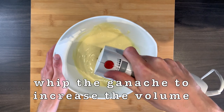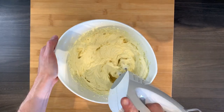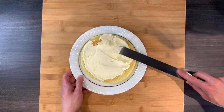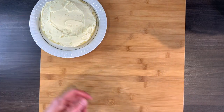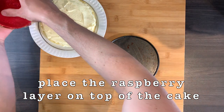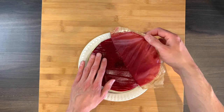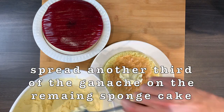On the next day, whip the cooled ganache to increase its volume. Cover one sponge cake with one-third of the chocolate cream. Carefully remove the raspberry layer from the baking dish and place it on top. Spreading the chocolate cream on top of the fruit layer wouldn't work out, so instead we spread it on the second sponge cake.